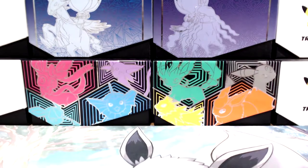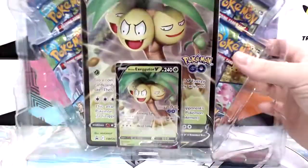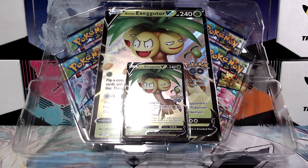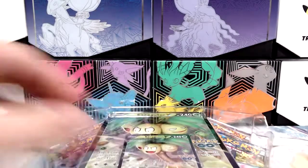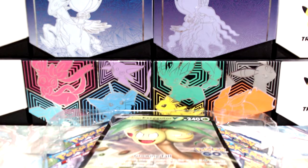If you've seen some of the streams recently, you'd know that stock is quite limited here, so we take what we can get. But I'm not going crazy on the Exeggutor V-Boxes, just because I don't want to be left with heaps of promos by the end of it. Exeggutor V-Boxes are the easiest thing to come by in Australia, but it's probably one of the most average boxes with pull rates at the moment.